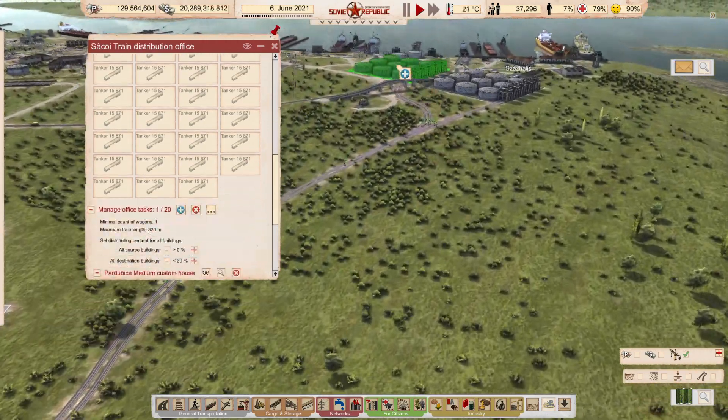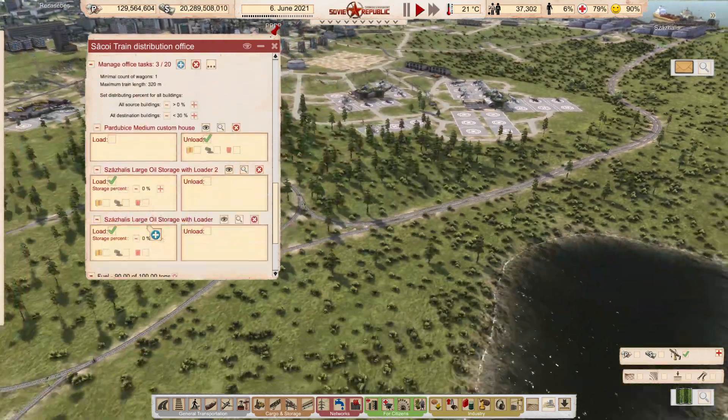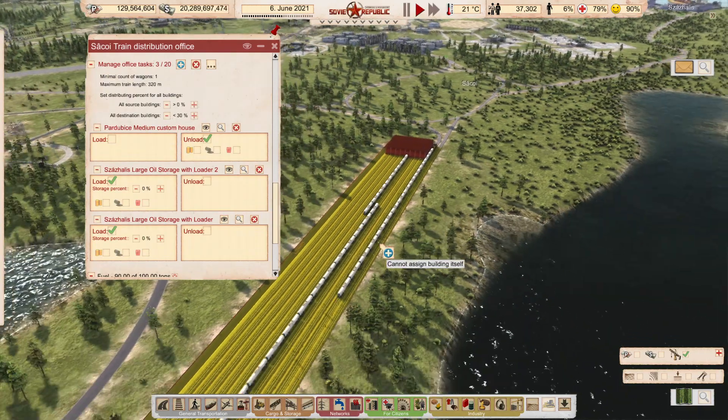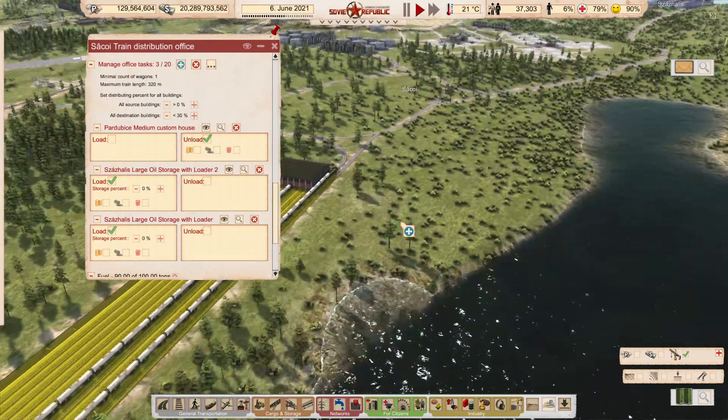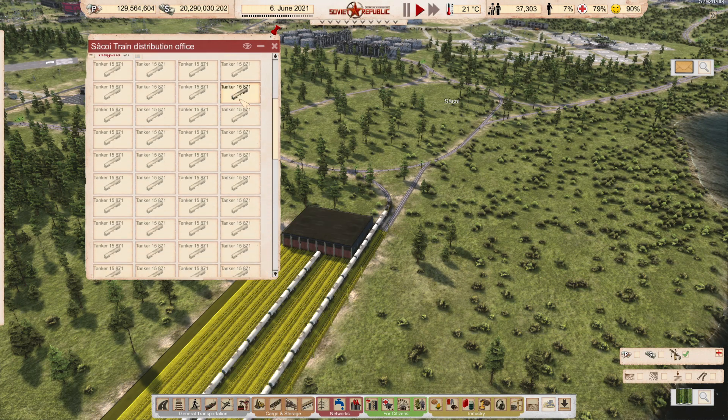The idea is that you go, you load from there and you load from there, and you keep that at zero percent - yes, you empty it out. Whatever you're saying about the railway needing rail signals, it seems to be working.